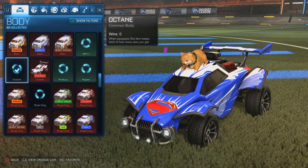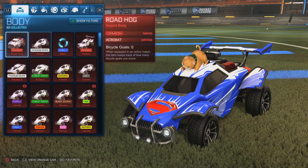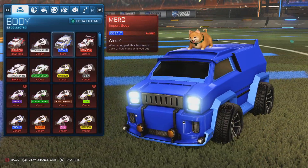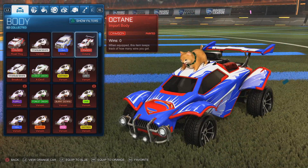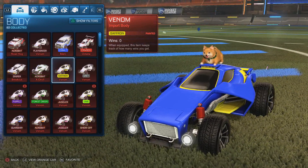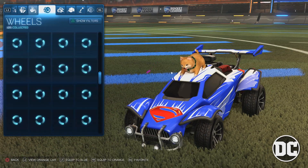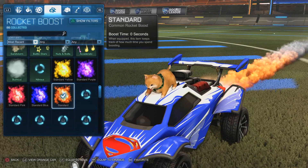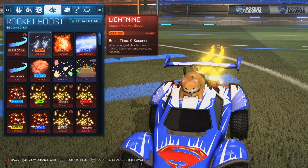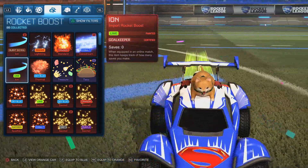Like I always do now guys, I show everything that we pulled today. So let's go to most recent in the cars and show off everything we got. We've got the Crimson Roadhog, the White Venom, the Cobalt Merc, the Crimson Octane, and the White Breakout. Then for boosts, we've got the Burnt Sienna Ion, Orange Lightning, Crimson Standard, Cobalt Datastream, and the Lime Ion.